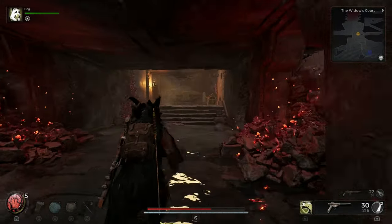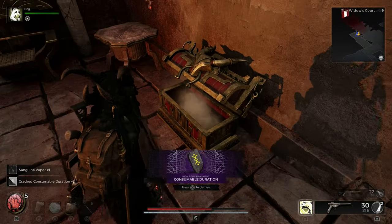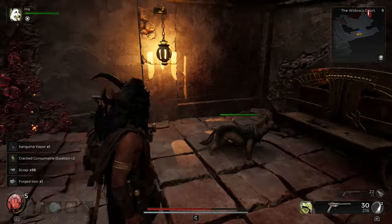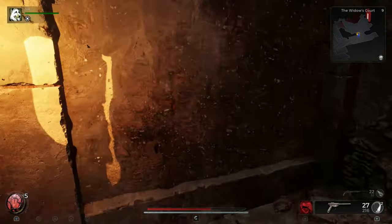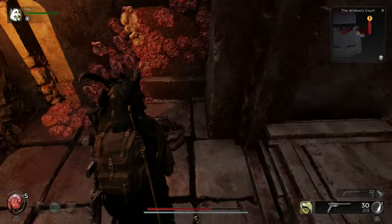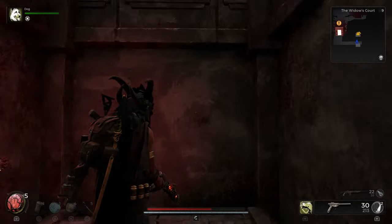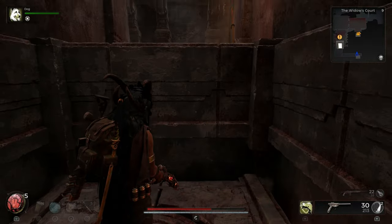Once you place your eyes on this chest, you are obviously going to open it and collect all the loot inside. But turn around — there should be a wall that is hollow. Jump straight through and it should lead you to a lift. Head up on the lift and you should see the ornate lock box on the table.